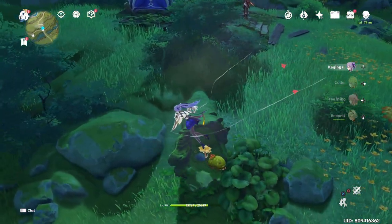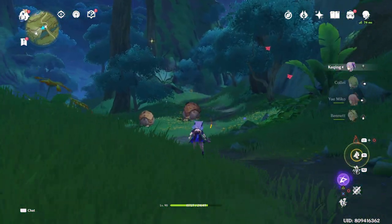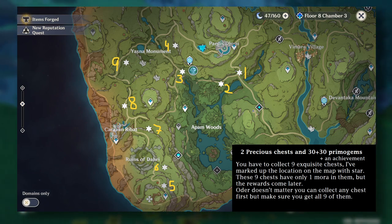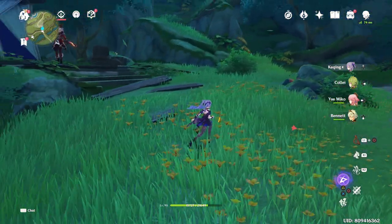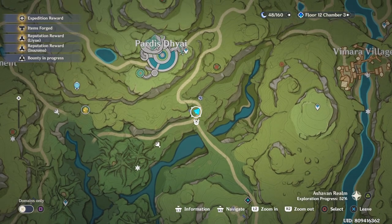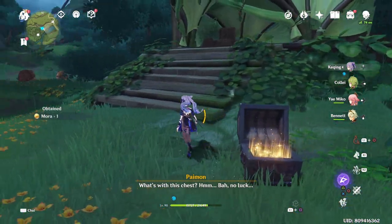Next is what I call the 9 Exquisite Chest quest, because you're going to be getting a decent amount of primogems after completing it. You will be digging up 9 exquisite chests basically around Abyss Woods. There's already a marked location for you to follow, so spend a little time marking it to make it easy to follow. Your job is quite simple — just go to every single location and try to find the place where you can dig up the chest. Each chest is just going to give you one mora, but at the end of the quest you will be getting a lot of rewards.